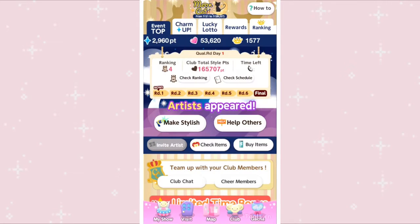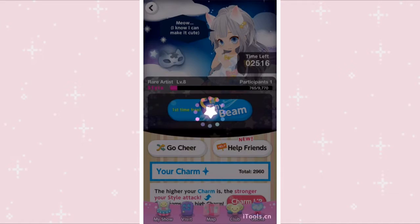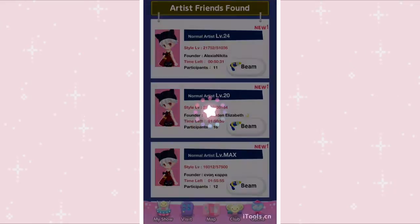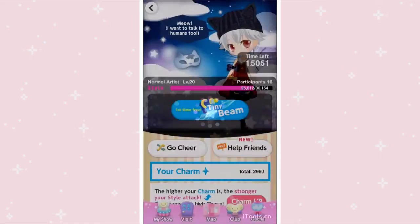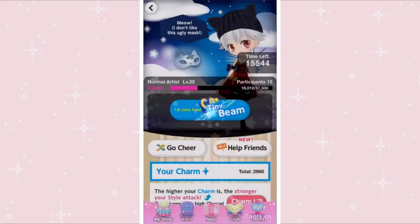Now onto how most people actually get a lot of points with this event. Go to help others, click on beam on one of the artists, Tiny Beam, and then do it all over again — just keep doing this again and again. As long as you collect these artists, they will count towards your total in the rewards tab.